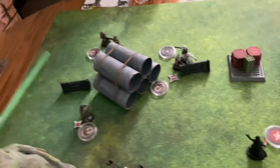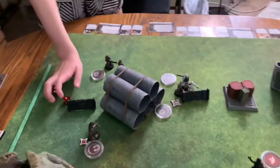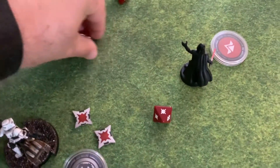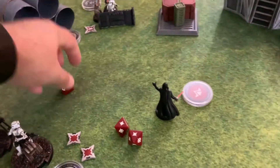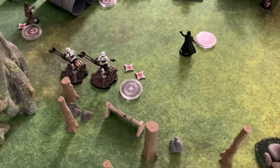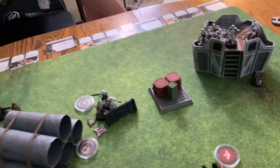Bryn wants to do Saber Throw at Luke. With Vader you do half the red dice — three red. Luke is behind heavy cover. Two hits but he's behind cover — both are blocked. We also realize we've been forgetting to apply suppression tokens; Luke will have a suppression from that attack, and the stormtroopers and rebel troopers would have suppression too.